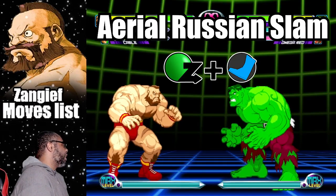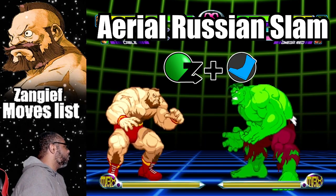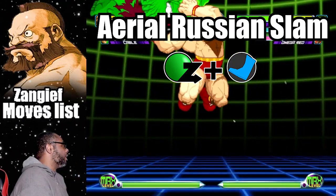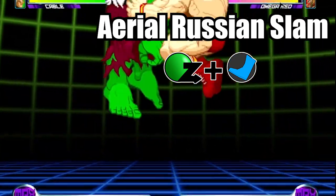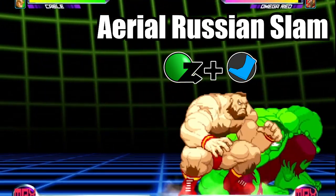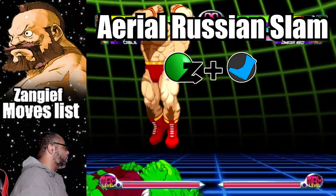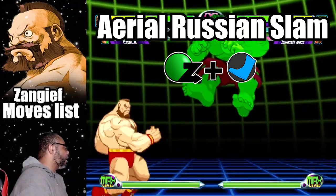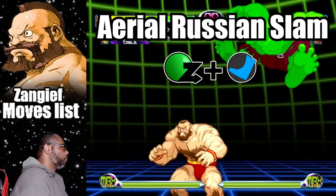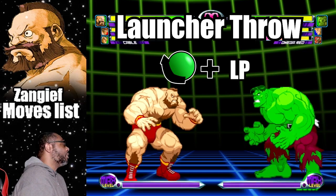The Aerial Russian Slam is a command grab that behaves like an anti-air. To do the attack, do a dragon punch motion plus any kick button. The light kick version of the attack is mostly vertical while the fierce kick covers great distance. This move is great for unsuspecting opponents who love to jump in with a combo — just make sure you connect the attack, otherwise Zangief will be left wide open.